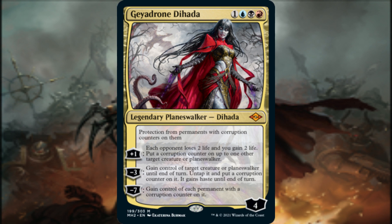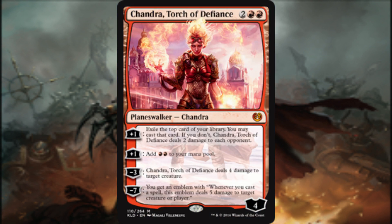There are a few Planeswalkers in the core of this build that enhance our life-loss theme. Gaida Drone Dehada has a +1 loyalty ability that has each opponent lose 2 life and we gain 2 life, then we put a corruption counter on up to one other target creature or Planeswalker. Gaida Drone also provides an option to gain control of target creature or Planeswalker for a turn, untapping it, putting a corruption counter on it, and giving it haste until end of turn. We could also gain control of each permanent with a corruption counter on it.